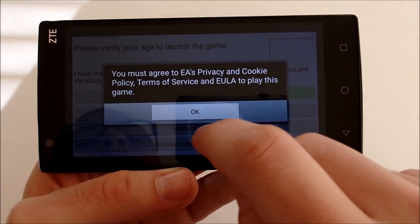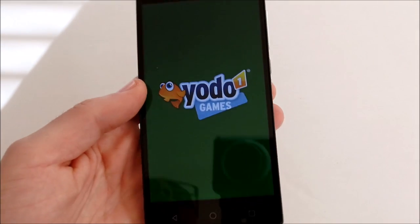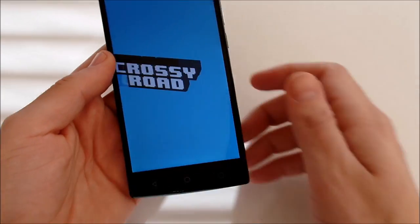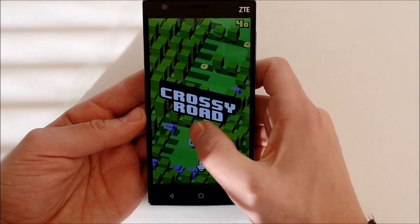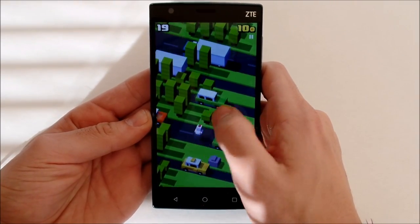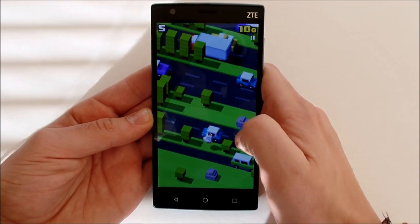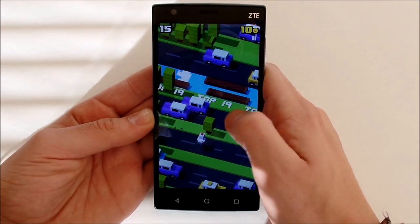Plants vs. Zombies — actually let's skip that and go to Crossy Road. This will be the last game for this test. Hipster Whale — looking pretty sweet, no stutters in Crossy Road. I have seen Crossy Road stutter on the Amazon Fire TV Stick, but that's a TV thing. Crossy Road is just as enjoyable as you'd get on something like the iPhone 5S, and you don't have to spend $800 to get it.